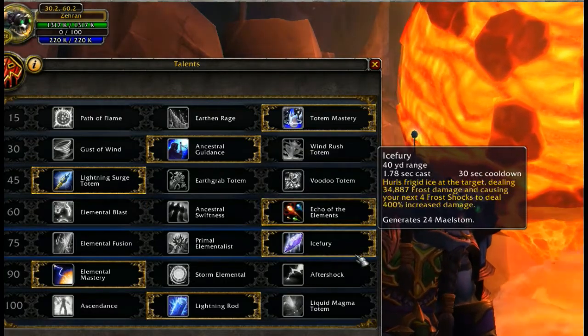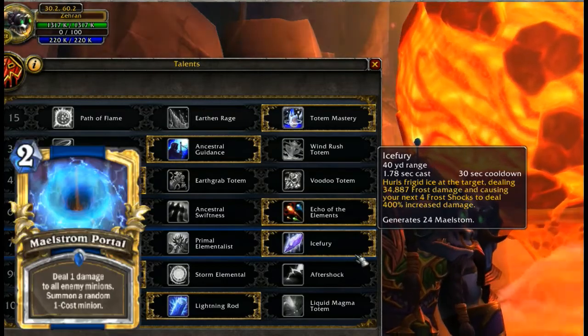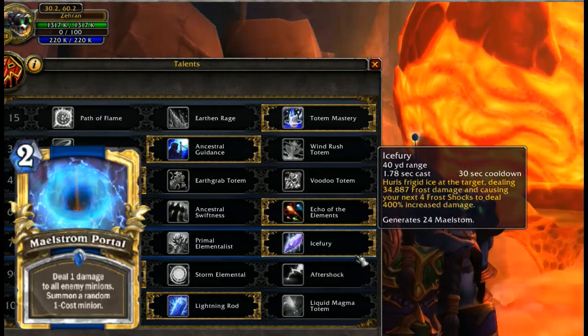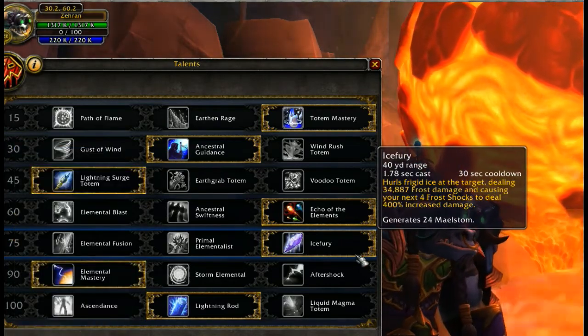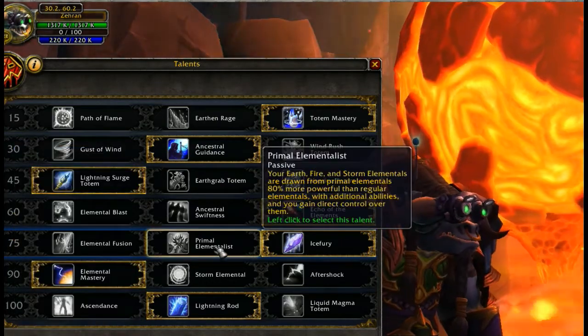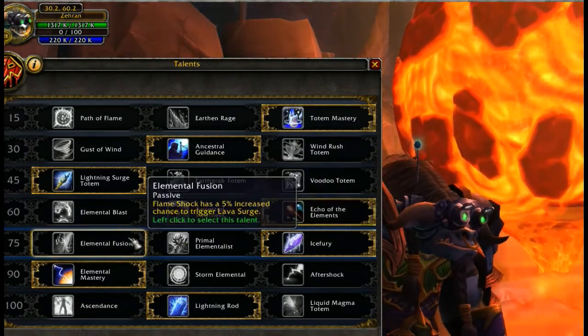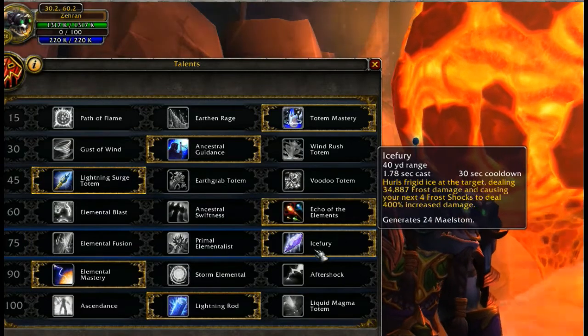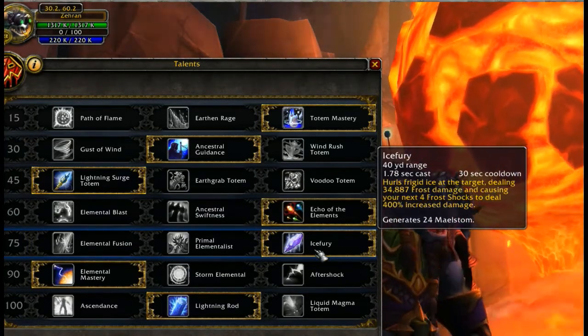Level 75: I really like this one, as it's going to give you a huge amount of Maelstrom — 24 — as well as making your next four Frost Shocks super powerful. A lot of you guys are probably thinking that Primal Elementalist is really awesome and Elemental Fusion is not so bad either. So what's the perk of grabbing Ice Fury other than what I just said?